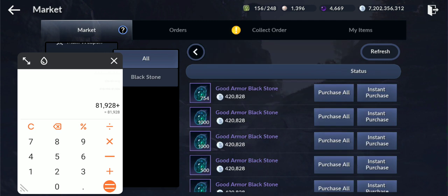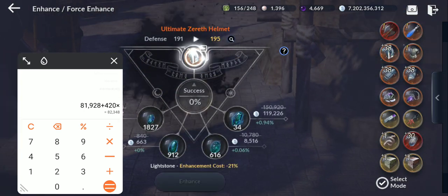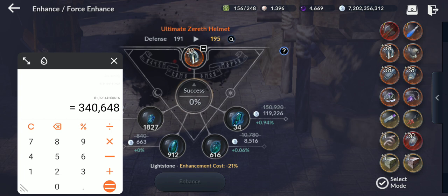Now let's check the armor black stones — these are way more expensive at 420,000 each. We have 616 armor black stones, so 616 × 420,000 = about 340 million silver. That's 340 million so far just from the good black stones.